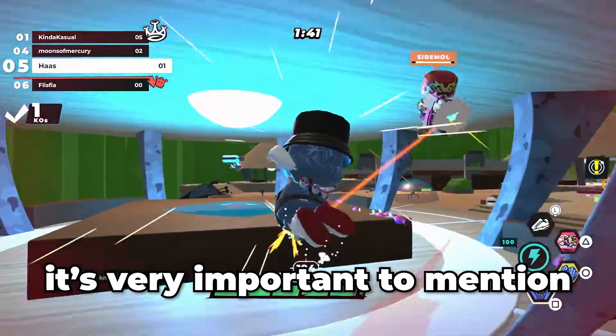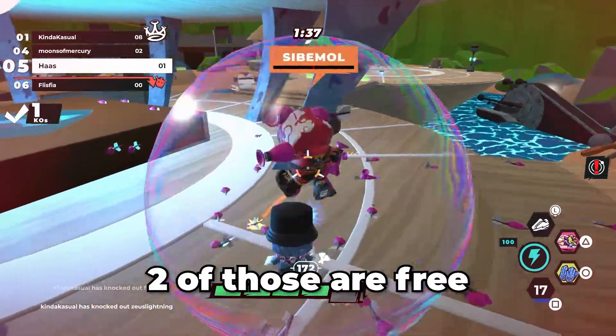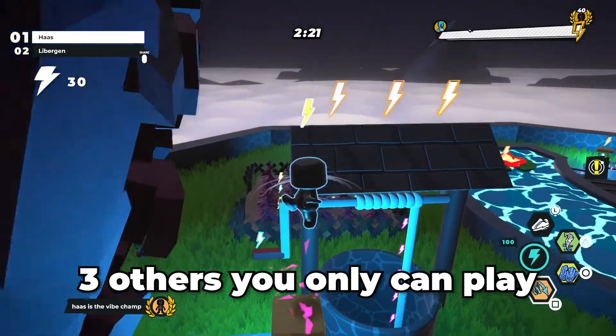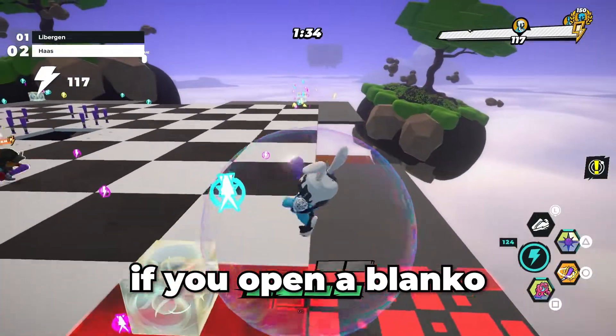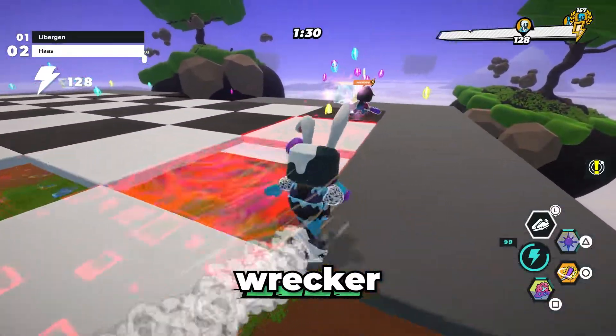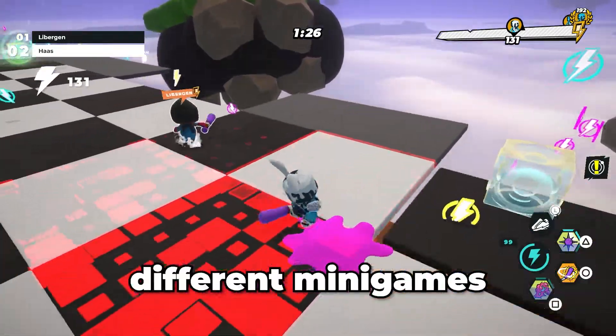It's very important to mention that there are different types of Blankos to play with. Two of them you get for free, and three others you can only play if you open a box Blanko. If you open a Blanko, you can choose between Tanker, Tracker, and Tracer. They all have different abilities that are good for different minigames.